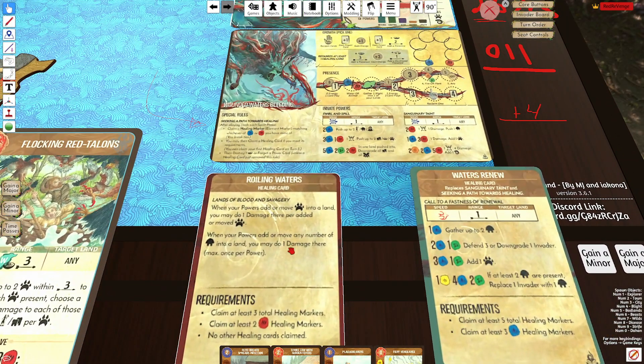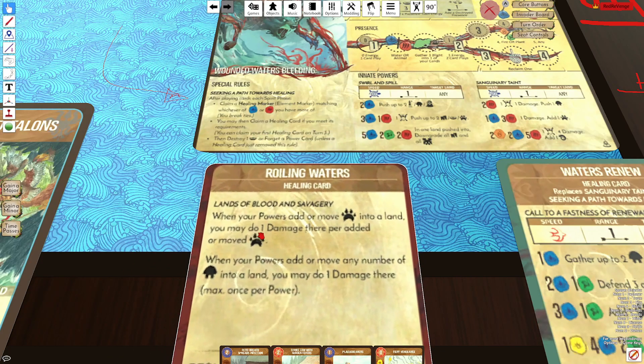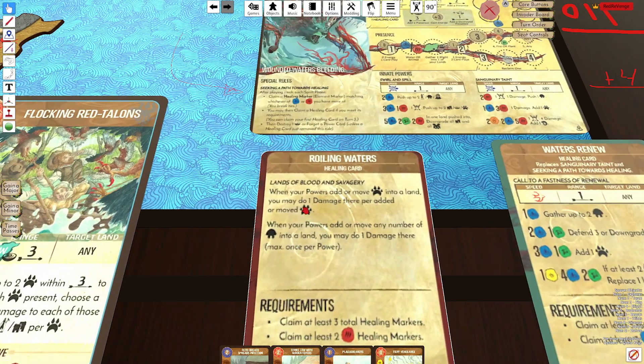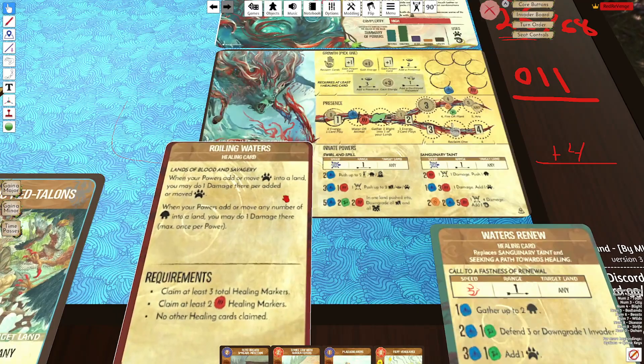Looking at the animal healing card, it says when your powers add or move beasts into a single land you may do one damage there per beast added, which has some really cool synergies. Like Tigers Hunting — this thing with tigers just decimates lands, and that's a very cool thing to be able to do.